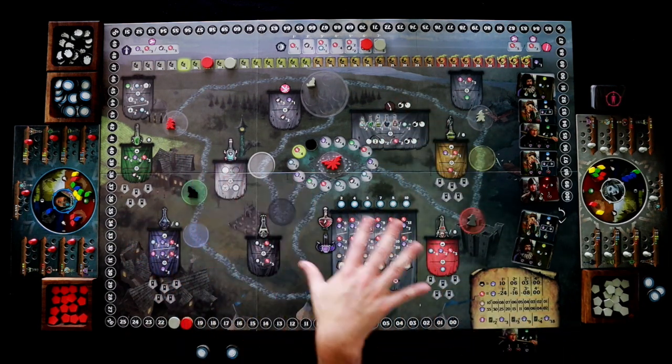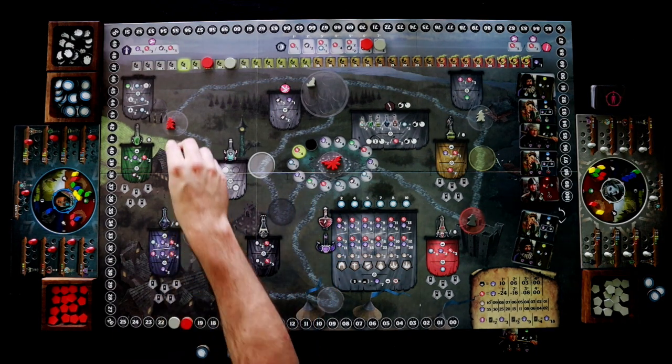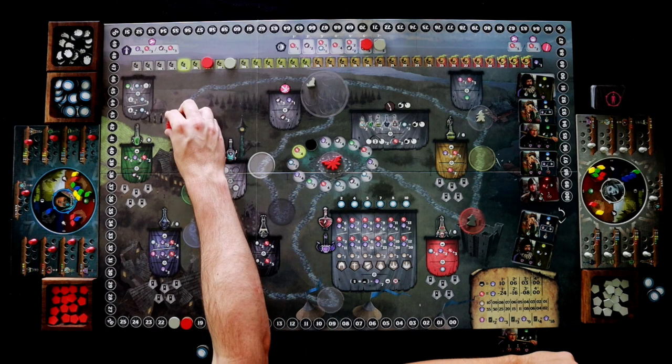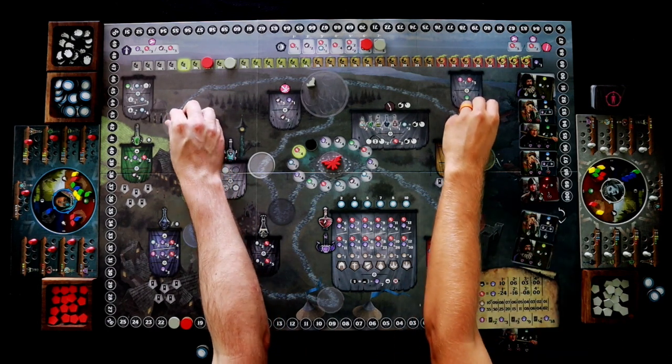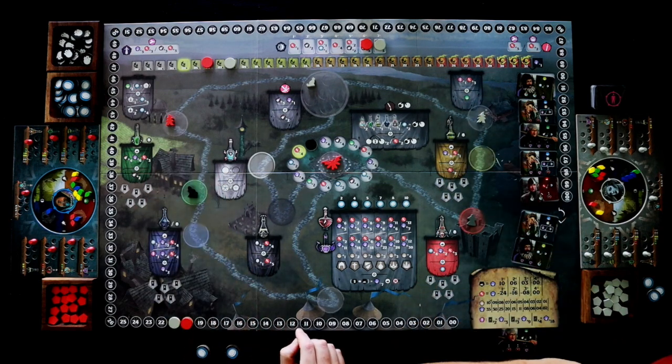I don't think I mentioned this, but now we have our workers out on the board — they stay out there and they're not coming back to us at all. When we place a worker it has to be in a new location. Right now they're laying down, and when we place them they'll be standing up to show that we've used them for that round.